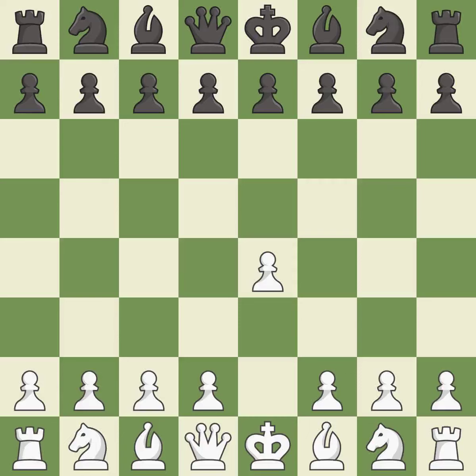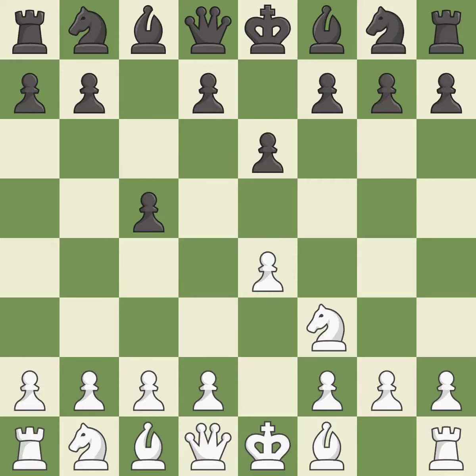Opening with the king's pawn controls the center and opens up the light-squared bishop and queen, often leading to sharp games. The Sicilian defense controls the d4 square with the c-pawn. Nf3 develops the knight toward the center to prepare for a d4-pawn push, where the knight will recapture if black captures on d4. E6 creates an opening for the dark-squared bishop and opens a new diagonal for the queen. D4 offers to trade the more important central d4-pawn for the c5-pawn in exchange for more control of the center and quick development.